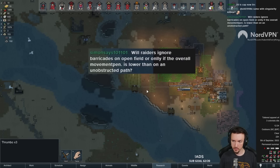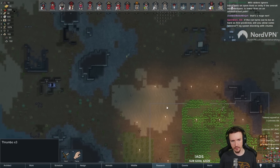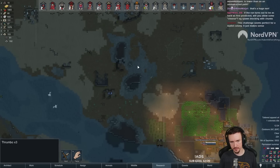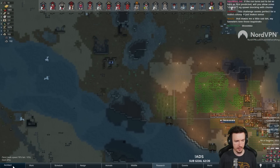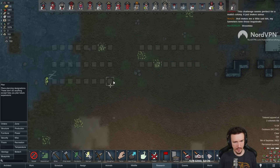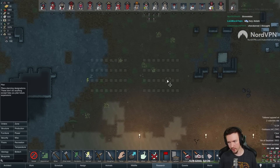No barricades on open field, or only if the overall movement is lower than on the unbarricaded path. So they will take the shortest path. So if we had like an entire giant area of barricades and the center wasn't barricaded, they would run down the center. Yeah. Let's say we had a pattern of barricades like this, every other spot. And in the middle you don't have any. Raids are going to choose to run down that. Even checkerboard it. Yeah. Whatever.